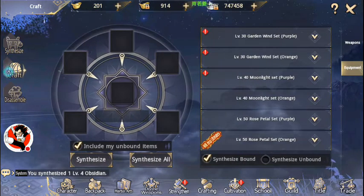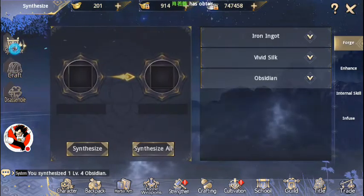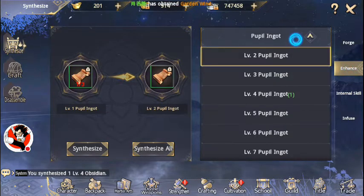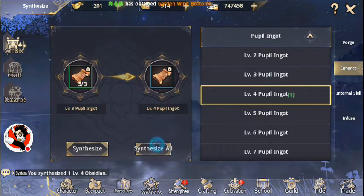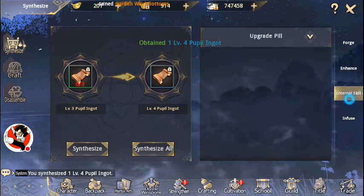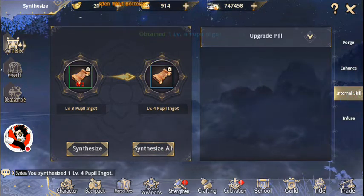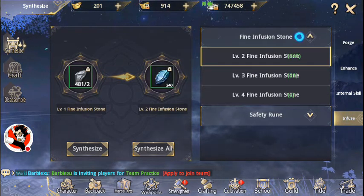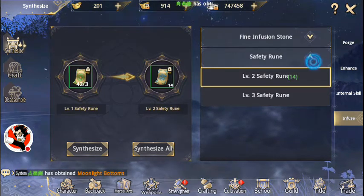You can also come into the Enhanced crafting tab where you can make higher level pupil ingots for your higher level gear, combine upgrade pills for internal skills, and craft higher level infusion stones as well as safety runes.